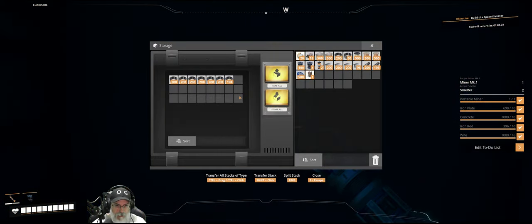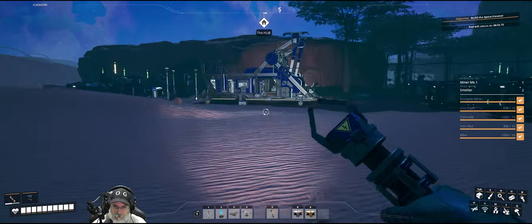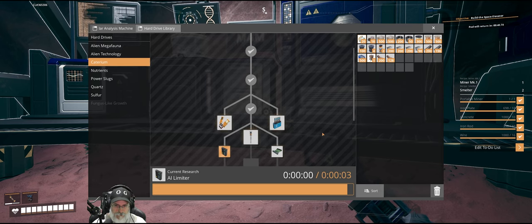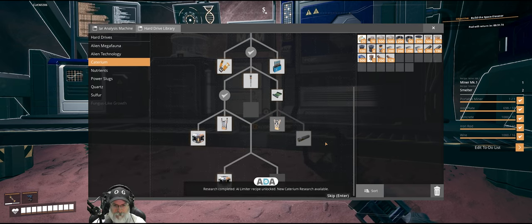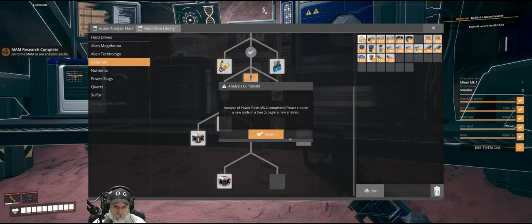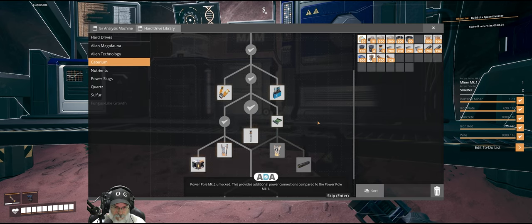Let's actually grab all of our copper plating. Research completed — AI limiter recipe unlocked. New Caterium research available. So now we want to do the smart splitter. I'm not going to do this right this moment because we don't really have a need for it quite yet, but it is now available to us. I would actually like Mark 2 Power Poles, so let's do those as well. Power Pole Mark 2 unlocked — this provides additional power connections compared to the Power Pole Mark 1.